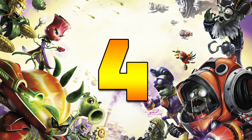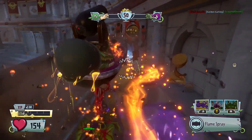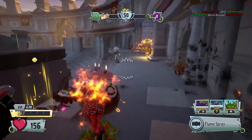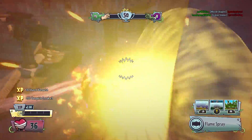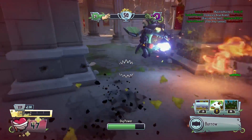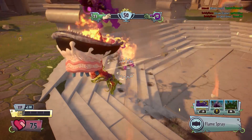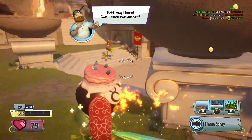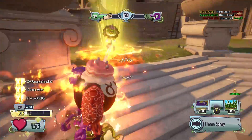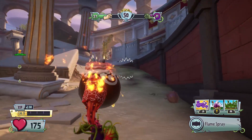The number four spot is taken by the Fire Chomper. In Garden Warfare 1 the Fire Chomper was my go-to chomper literally all of the time, unless I had a challenge where I needed the toxic chomper. In Garden Warfare 2 he's nowhere near as powerful as he was — he used to be able to take an entire horde of zombies out at once. You have to be a little bit cautious with the Fire Chomper because his fire damage has been reduced, and his fire effect has also been reduced unless you get a fire upgrade on this character.